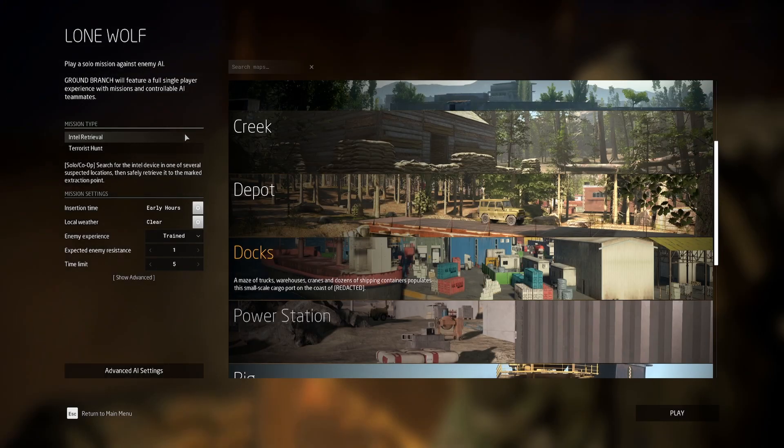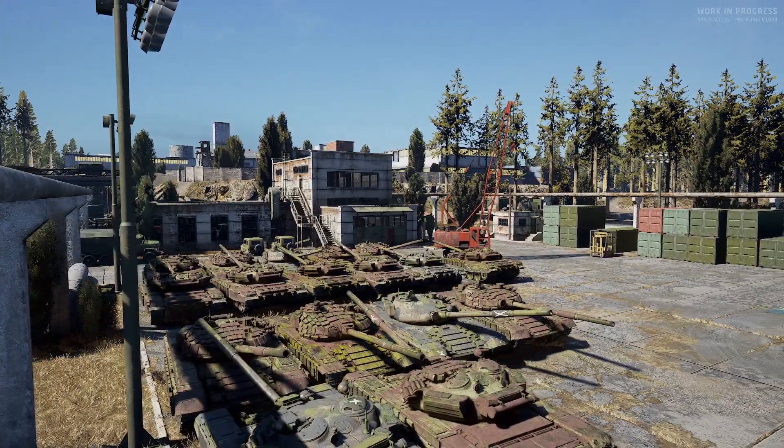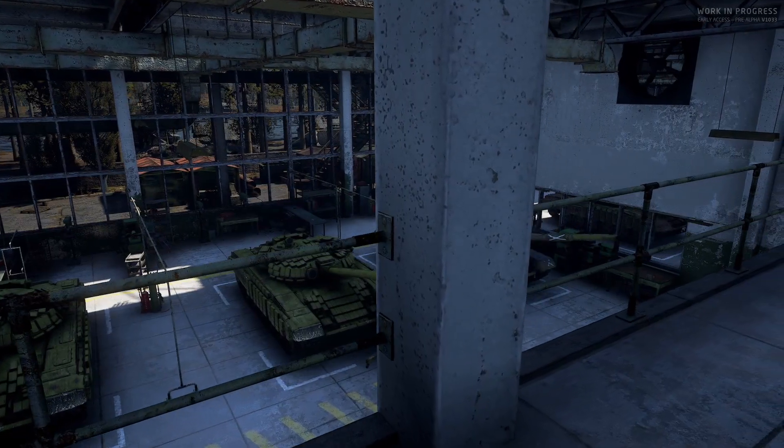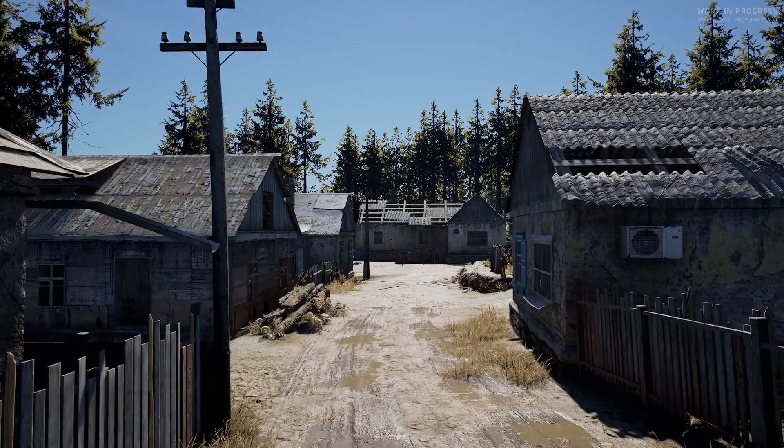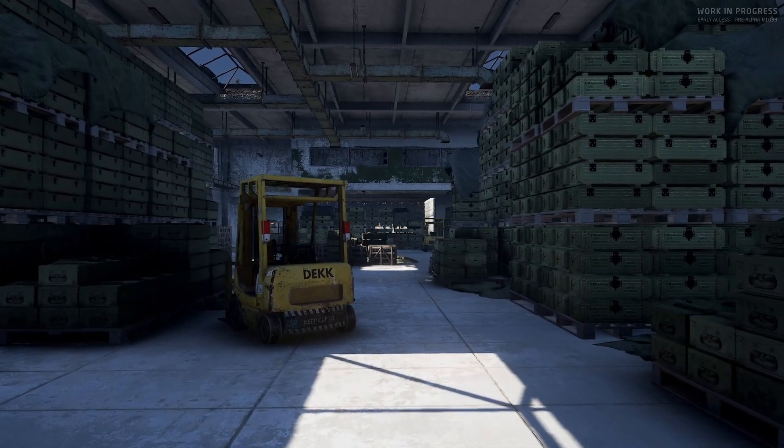You'll have the two standard mission types: Intel Retrieval and Terrorist Hunt. We also have the Depot overhaul, and to me it actually feels like a new map. The new warehouses are awesome, and you'll have a little town that you'll have to clear, and there's a big dam north of the map. Again, with a map this size, I would really look at adding more AI than you normally would.